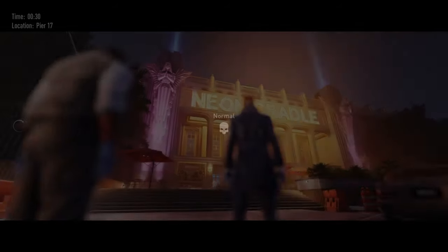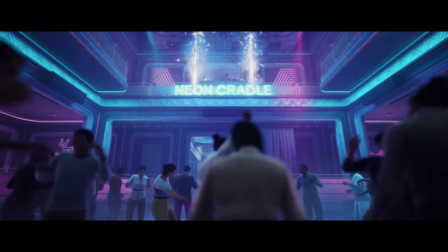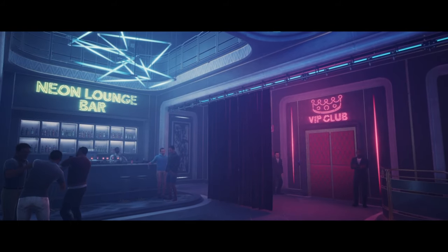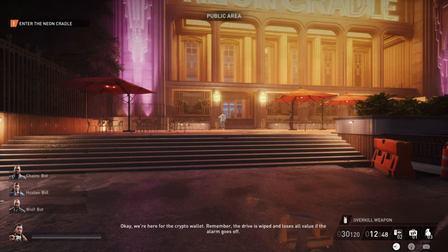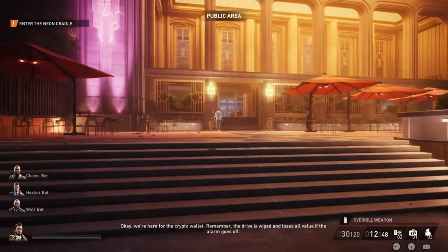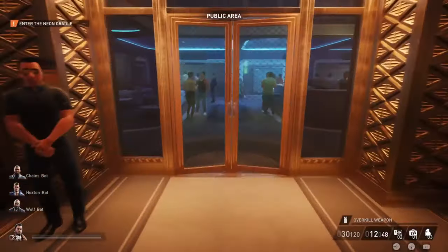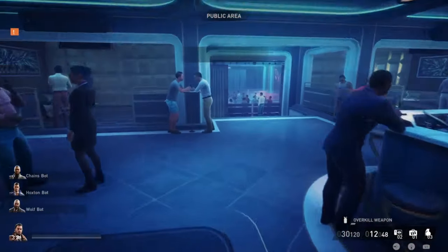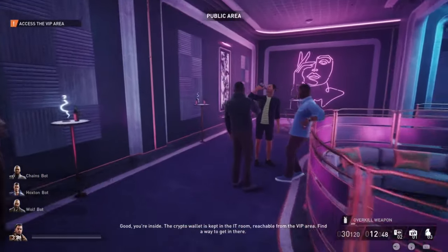For the skills, basically you don't need anything. I use two skills: the first of the Escapist skill tree, and also the first of Infiltrator. But these two don't really do anything. If you have the second Hacker skill — the one where you can loop cameras — it will be useful, but I did it without and it's also perfectly fine.